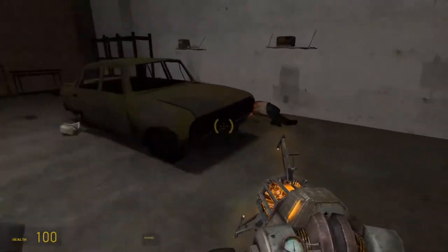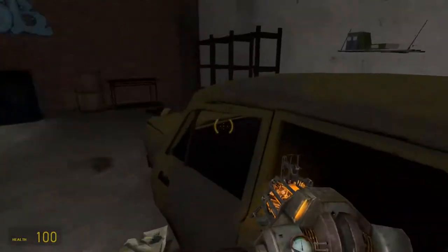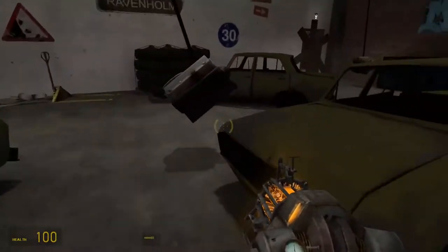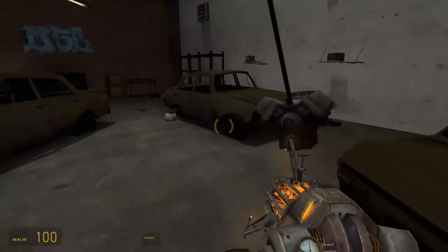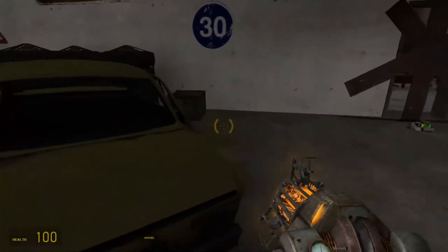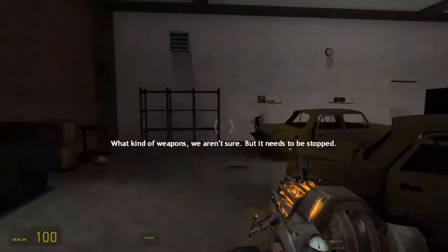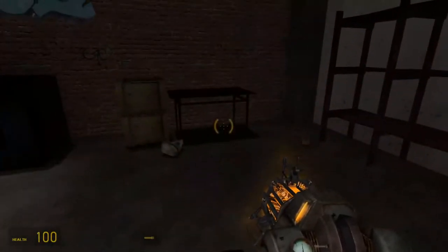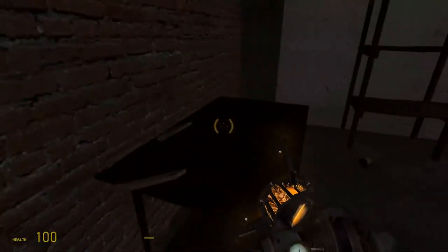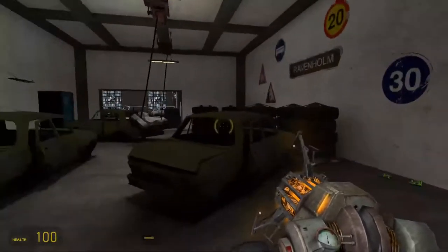In this low-stakes environment introducing the pendulum trap, I wanted a looping flow — using this car so the player can run around in circles if needed. I also added plenty of health and some boxes in case the player took more damage than intended. The zombie was sleeping in the corner, and this is my first introduction to showing the player that zombies can wake up even if they appear dead — though not all of them.